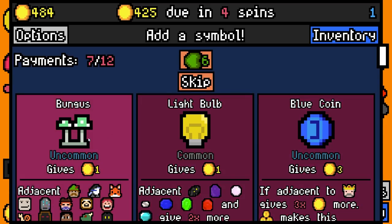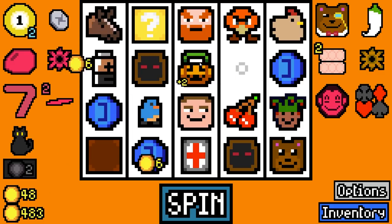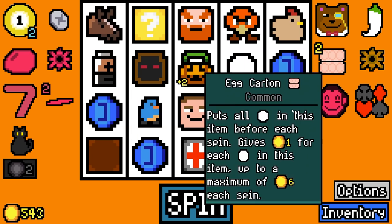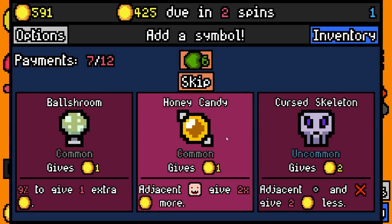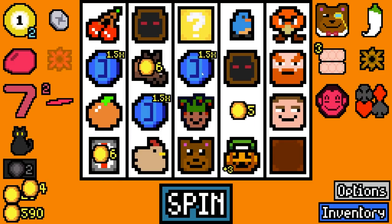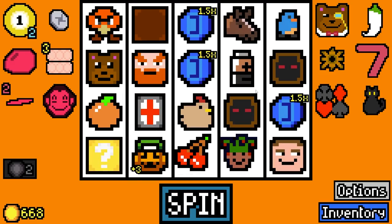We'll definitely add another blue coin here - that's our third one. Candy was eaten - that's plus two in the Jack-o-Bag now. 60 rolled - there's an egg for the egg carton. Honey candy. Cursed skeleton - uncommon, gives two gold, adjacent duds and empties give two gold less. I'll take honey candy for the Jack-o-Bag. There goes rusty gear essence - it's multiplied these three coins along with rusty gear. Very nice.